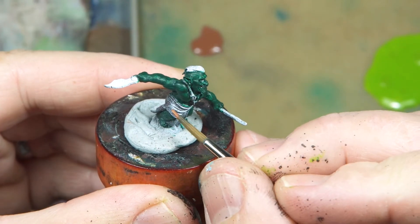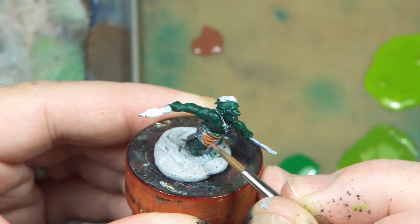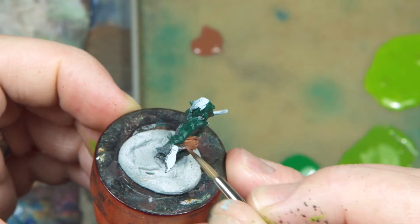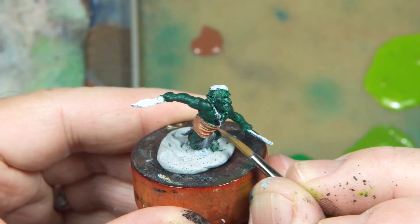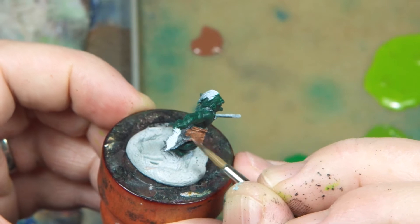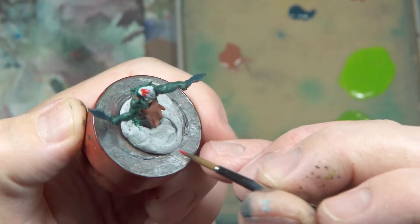I put some Idrian Flesh from P3 - that's a new paint in my collection - on the straps and clothes. This is my first experience with P3 paint and it seems really diluted compared to Vallejo and Citadel that I've used previously. I put some Darkseed Blue from Vallejo Model Colour on the daggers and then lastly some Mephiston Red from Citadel on his hair.